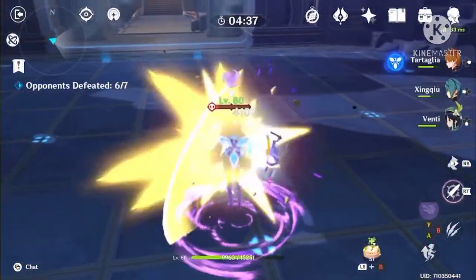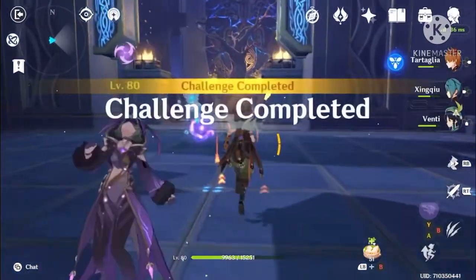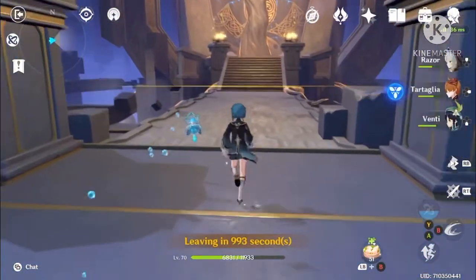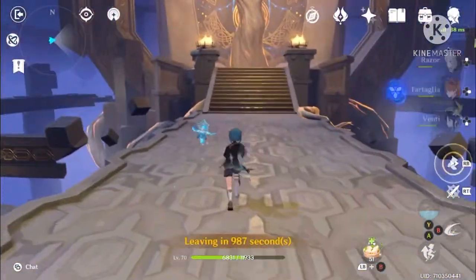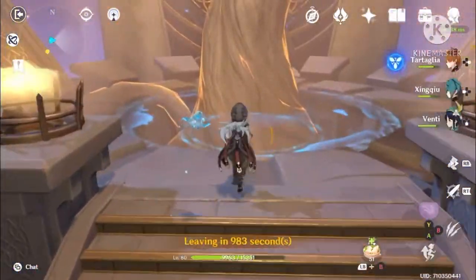As you can see, the boss is moving into another form — but there won't be much of a fight because now she's already dead. That just shows how the team comp works. I didn't really use Xingqiu there, but I didn't really have much need for healing. Razor's in a good state.